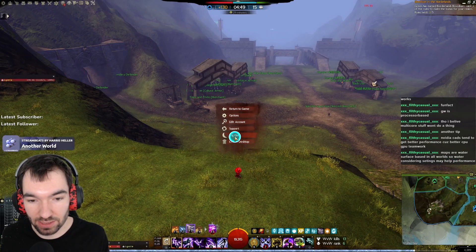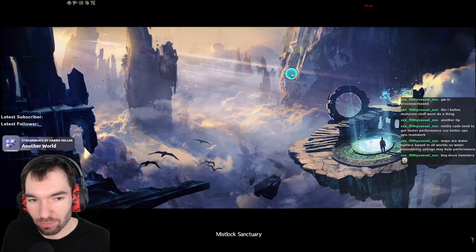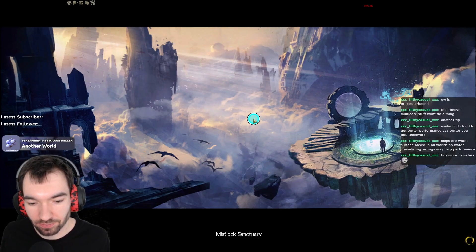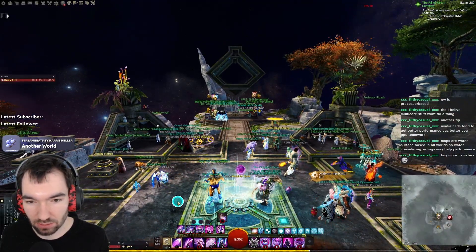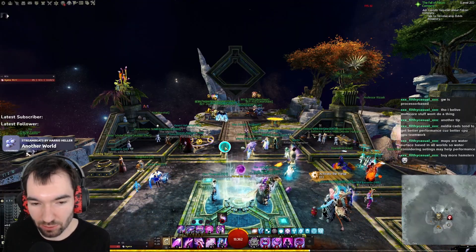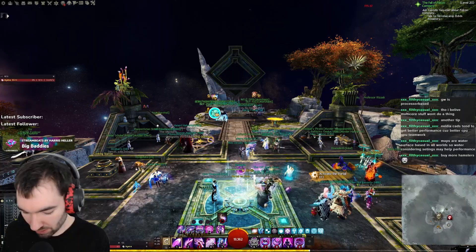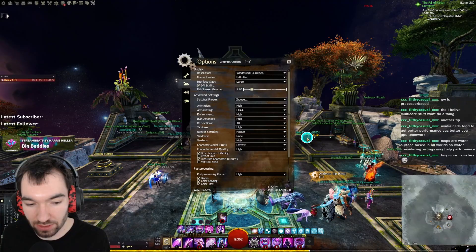I'm currently in World vs. World getting 160 FPS with these settings. If I go to Mistlock Sanctuary, where there isn't much map to render but a lot of people standing around, and I have the medium character model limit, I get way fewer frames. My PC is medium tier — not high end, not low end. I'm getting around 60-70 FPS there because I'm rendering so many people. Guild Wars 2 just isn't made for high FPS when there are so many people around, but setting the character model limit to lowest definitely helps — going from about 70 up to 90 FPS.